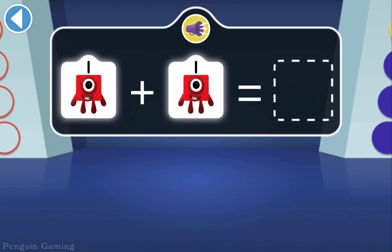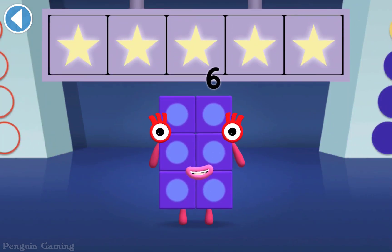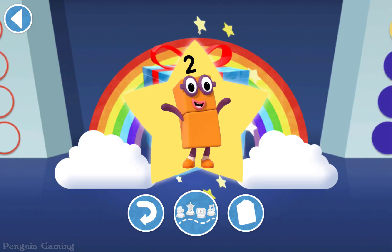One finds another one — which Numberblock do they make? It's two ones! Hooray, you won five super shiny stars! Well done, you've unlocked a sticker — try to collect them all!